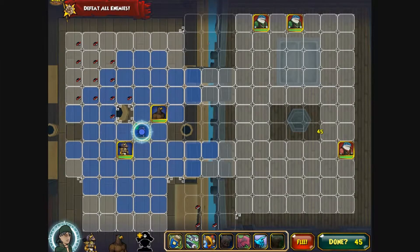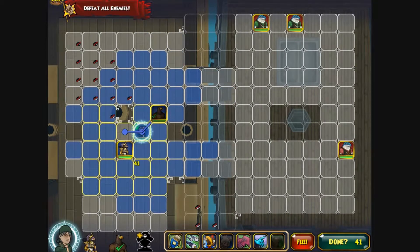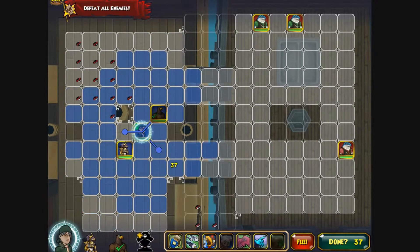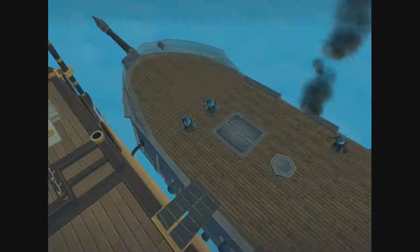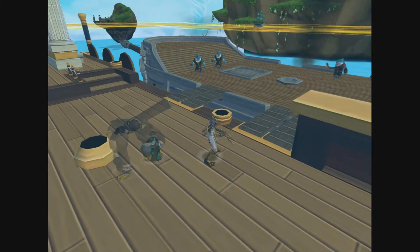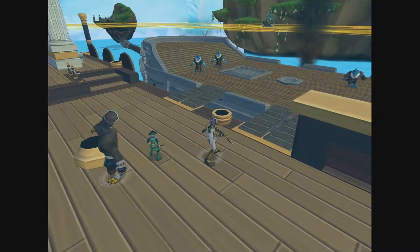Hey guys, DarkMatthewSilver here bringing you a companion spotlight about Xena, the warrior princess. Xena is one of the most useful muskets in the game because she has 3 abilities and 6 epics, making her the only companion in the game to actually have 6.